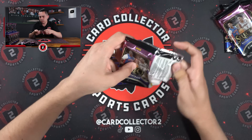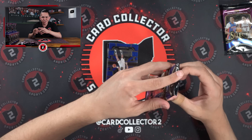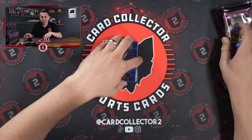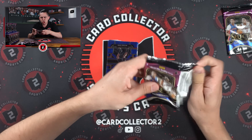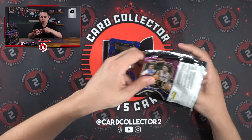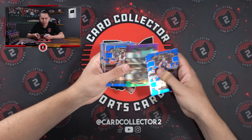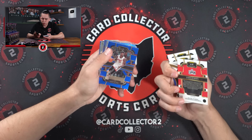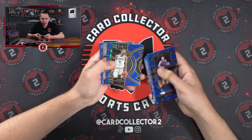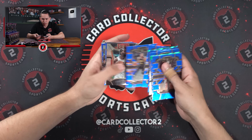20 of these boxes, a lot of packs — six per box — we've got 120 packs of select basketball. Will we get any of the green ice autos? When we ripped the mega boxes we hit two autos. Be curious to see how many we hit in an entire blaster case. Got a Harden on the tricolor — they're not numbered. Giannis, Zion. There's a Wemby! Let's keep this going — hopefully we can hit some more Wemby, that's who we're after.